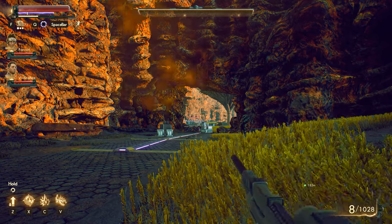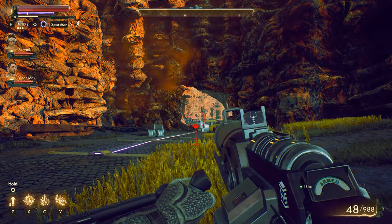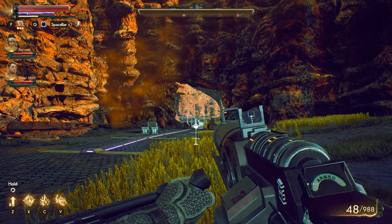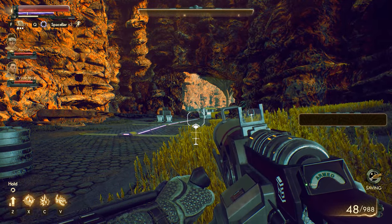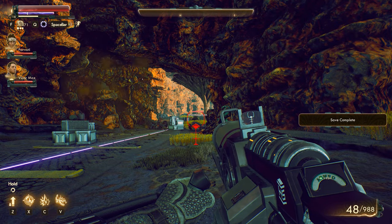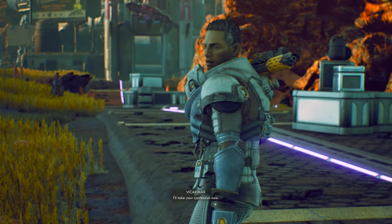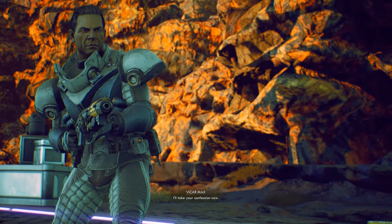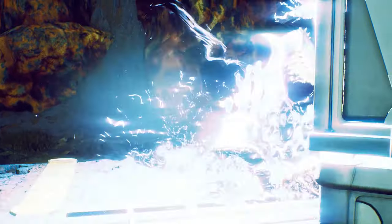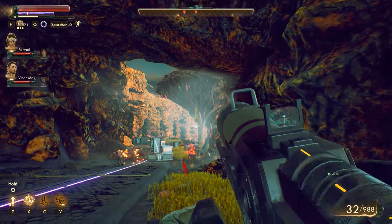Now we have a grenade launcher right here — might want to reload that thing. I'll do a quick save just in case. Let's do Vicar on this one: 'I'll take your confession now.' Maybe I can make Parvati do the other one — melee that one down. I do not do friendly fire so I can just grenade launcher these guys as much as I want. 57 damage, 419 — nice. I'm just gonna spam these.